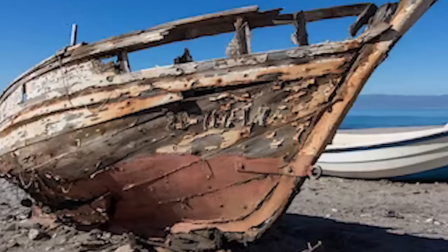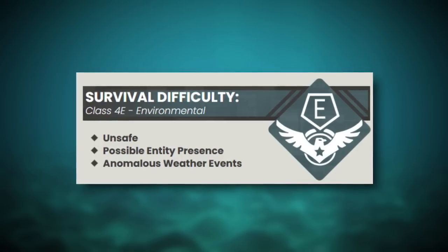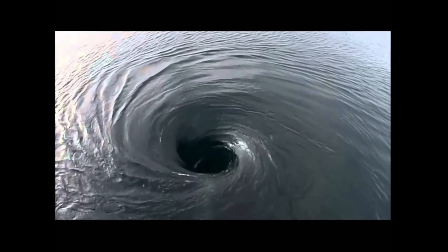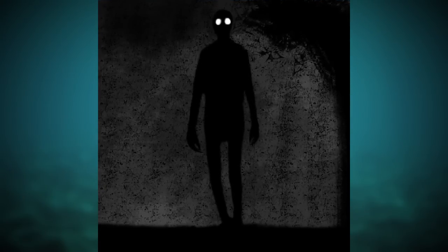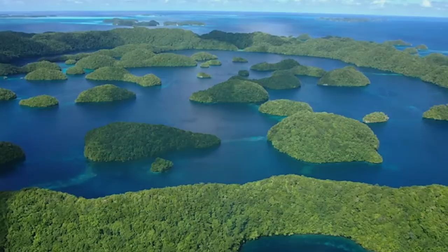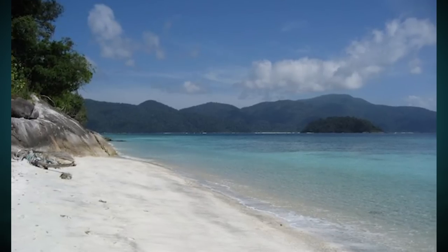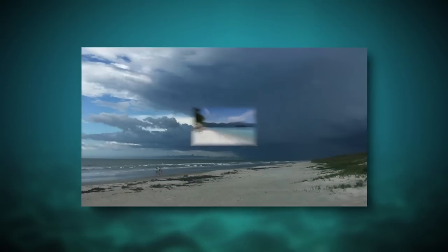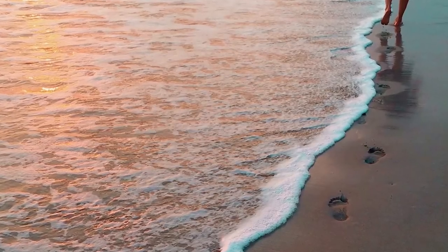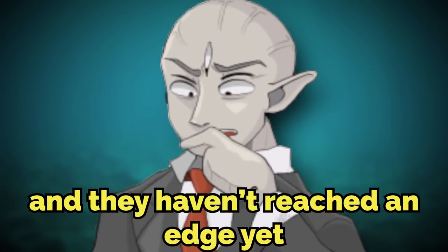Backrooms level 7-11 is classified as a class 4-E difficulty, and is very unsafe because of the anomalous weather events that can happen here at any time and the weird entities that also occur here at any time. The level itself looks like a huge archipelago — a big chain of islands — that sprawls out over a very shallow ocean. The level's size isn't fully known yet, but people have traveled hundreds of kilometers from the spawn and haven't reached an edge, so it might be infinite.